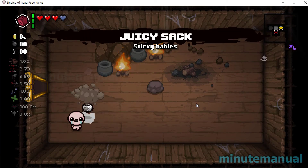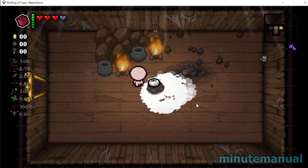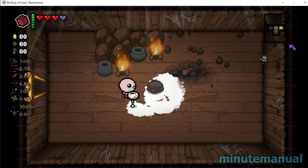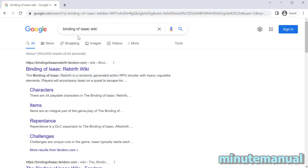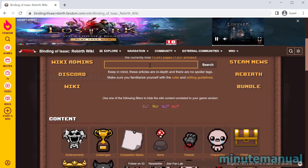If you don't like the idea of mods, or maybe you're not on PC, the next easiest way is to simply go to the wiki. Search for Binding of Isaac wiki, go to the Fandom website, and then search for what items do.